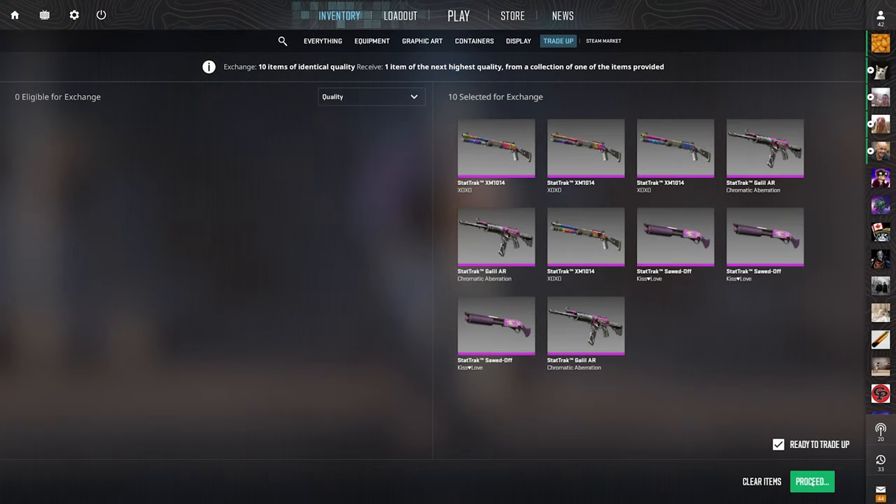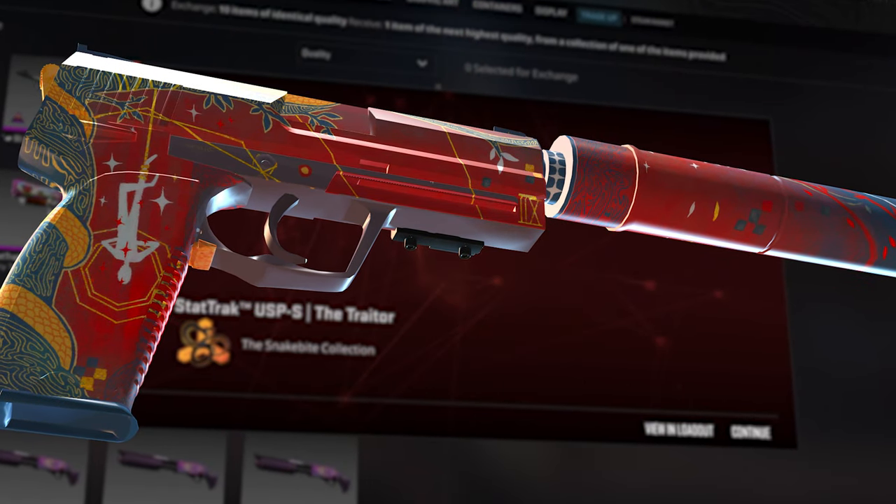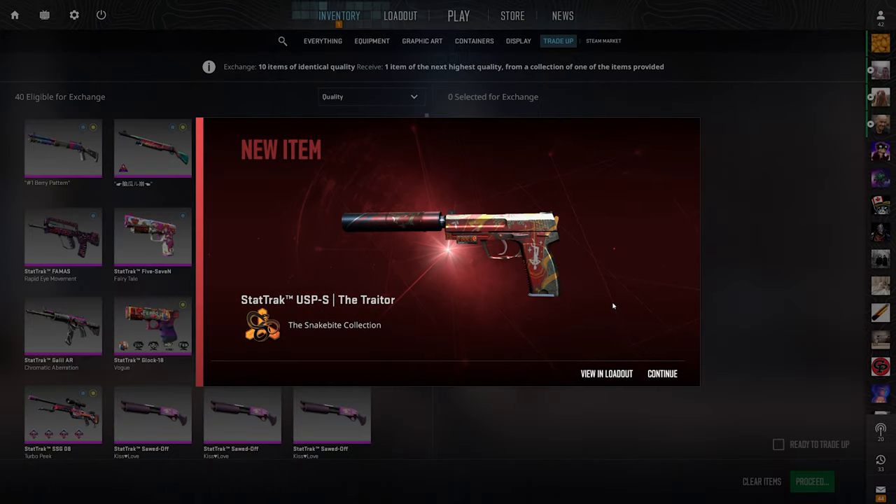We've made it to the final tradeup of the video — the most expensive one, classified to covert. There aren't that many good Snakebite tradeups for classified to covert, so I tried to cook up something pretty nice. The chase item for the Snakebite covert is the USP-S Trader, so I thought: why not go for another USP-S that's quite profitable? We'd love to see that 15% chance for the USP-S Print Stream — it's nearly $300 I'm pretty sure. But we wouldn't mind the Trader either. It's a 50-50 coin flip, and you know I love coin flips. USP-S on the screen in 3, 2, 1 — BOOM! Let's go baby! And it's fitting that we got the Trader because it's from the Snakebite case. Great way to end it. I'm not even mad that it wasn't the Print Stream.